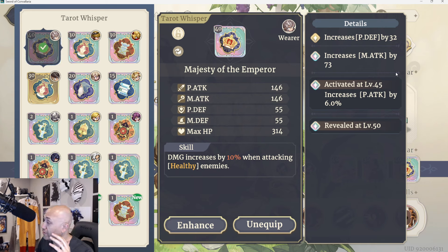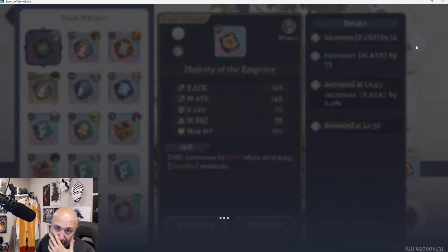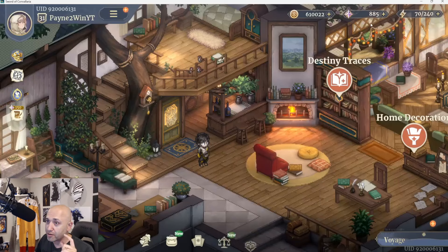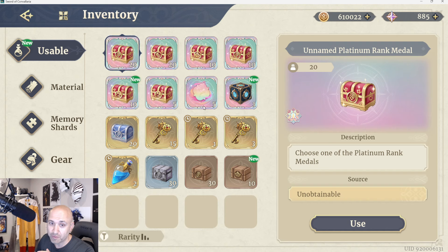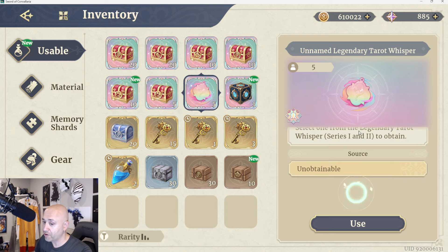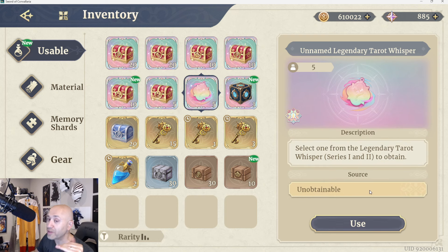I'm going to go through everything: what kind of tarots there are, how you want to use them, how they work, what the stats look like. We're going to go through my actual tarot card inventory. I actually have a section right here that gives me five unnamed legendary tarot whispers. There's going to be series one and series two that we can currently obtain. We're going to go through all of the actual skills and what they do, open one up to show how the stats work, how randomized they are, how you can level them up, and what you use to do so. Lastly, we'll talk about how to get tarots and what rarities there are.